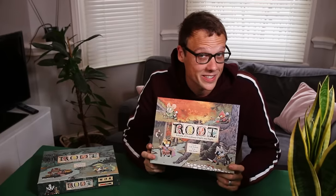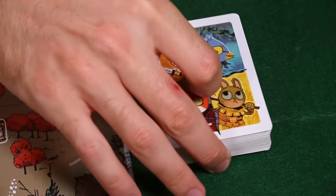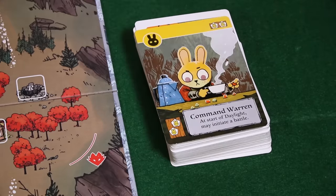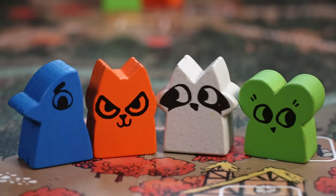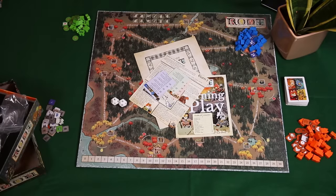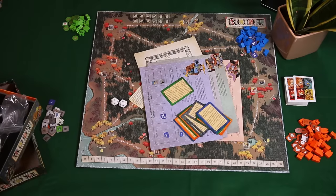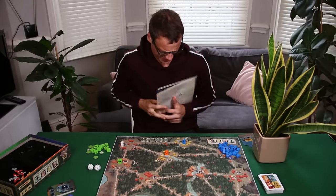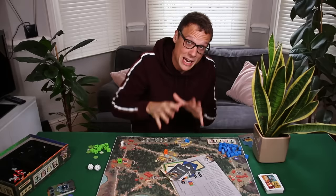Inside Root you'll find a double-sided map of a forest, a pack of cards with truly delightful illustrations by artist Kyle Ferran, a clutch of charming screen-printed animals, a manual, a learn-to-play book, an example of play, exhaustive references for every player, and a stack of reference cards so you can read about the animals you're going up against. I have owned cars with less documentation than this, but this paperwork is here for a rousing reason.